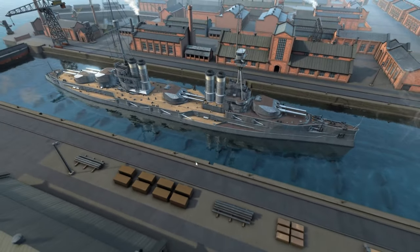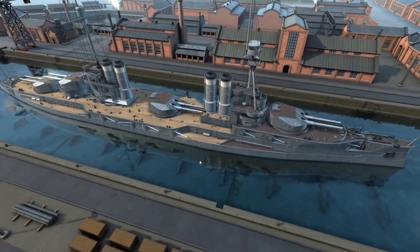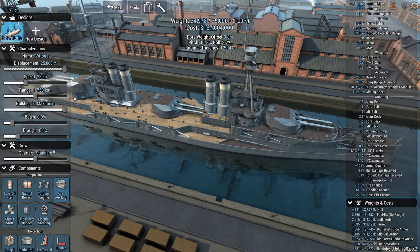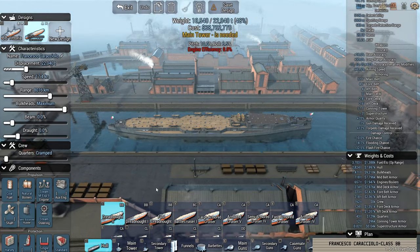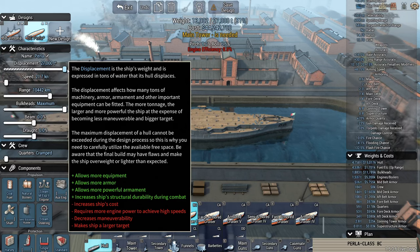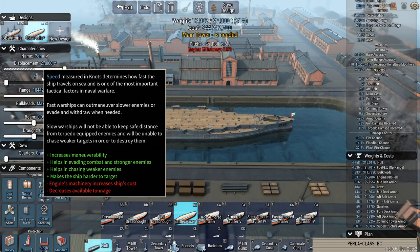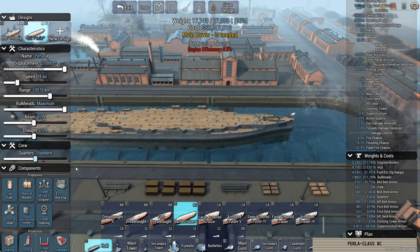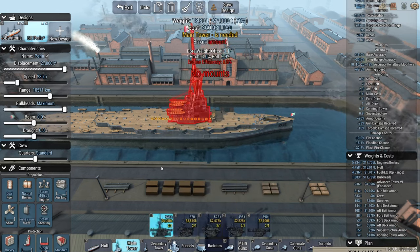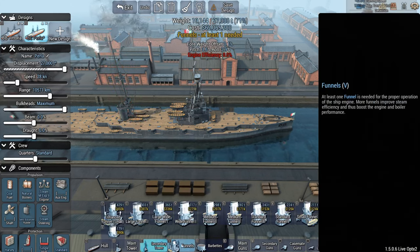Now, battlecruisers. That's a decent one — 27,000 tons. It is heavier than the battleship, but it's certainly going to be faster: 28 knots. Not bad for 1910. It's got better tower spotting than the battleship. Overall, it's a better ship.